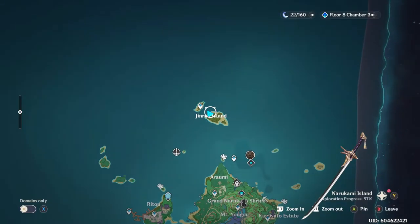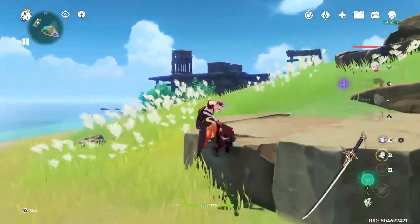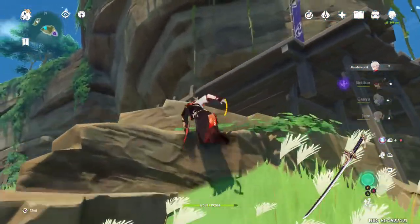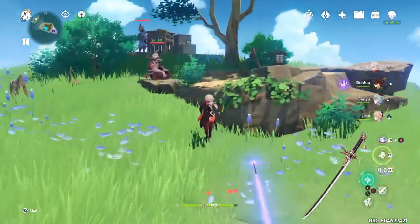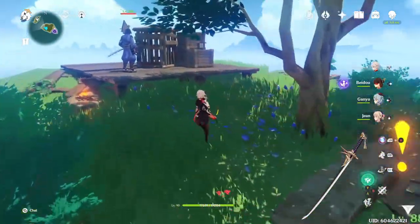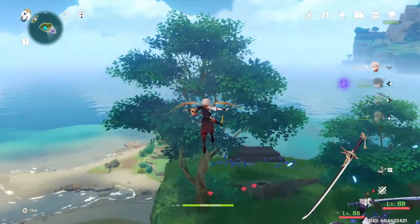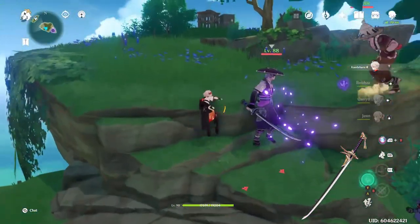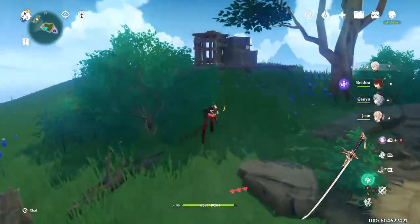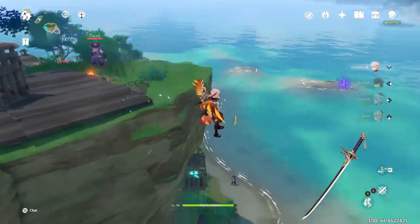Up on Jinren Island is where you go to obtain the sword blueprint. There'll be a person locked in a cage at the top of the mountain — you have to kill the bandits around there. Climb to the top of the tree to get a key, use it to free him, and it starts a quest where he has you go and collect a bunch of slates in order to obtain a treasure.